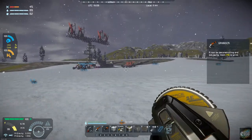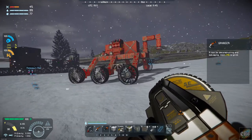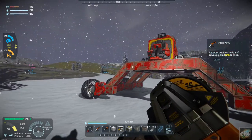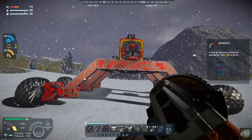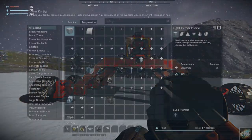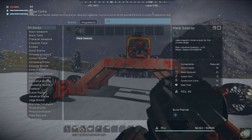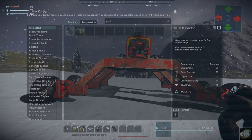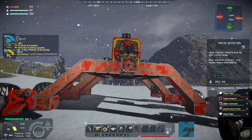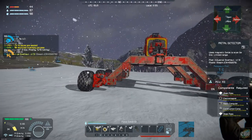Those batteries we can weld into the base and they'll help with our power, at least reduce some power fluctuations. I need to put an ore detector on here — I'll probably put it right there. They're calling it a metal detector. I do have some steel, so perfect. I'll plop it right under where the cockpit is. I've got two gyros on there and the antenna — I just need to build those out.